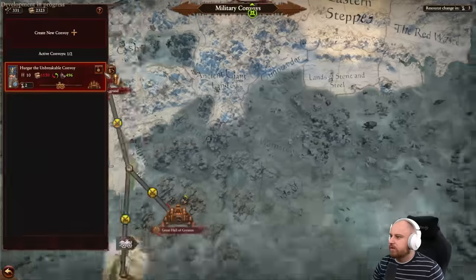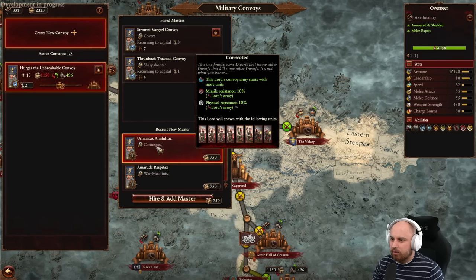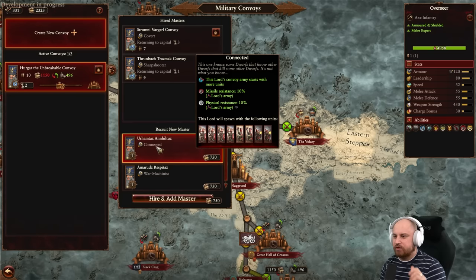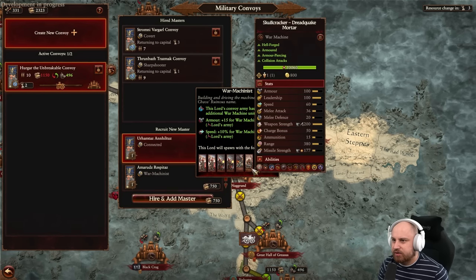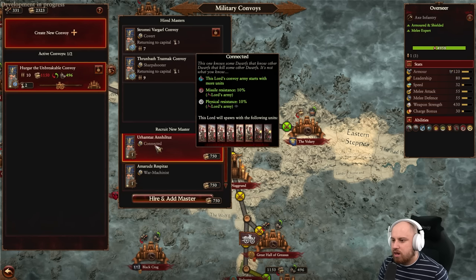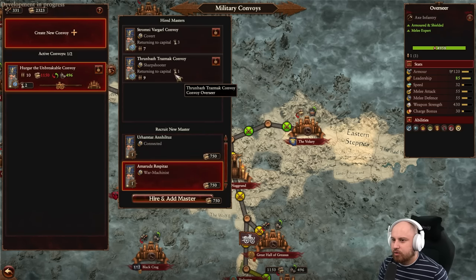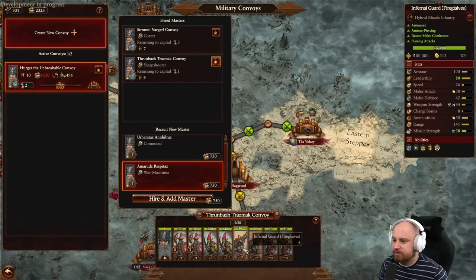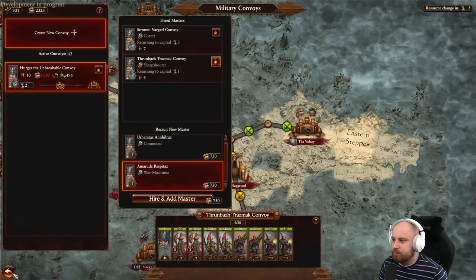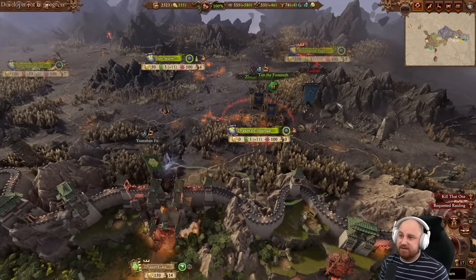Checking the convoy - can send off another one. His convoy army starts with more units, missile resistance 10%, physical resistance 10%, and spawns with loads of units, or we can get more machinists. Waiting a turn for the Infernal Guard sharpshooter to return rather than spending 750 right now. The other convoy returns in two turns and we'll get more labourers - we can nearly pick another conclave seat next turn.